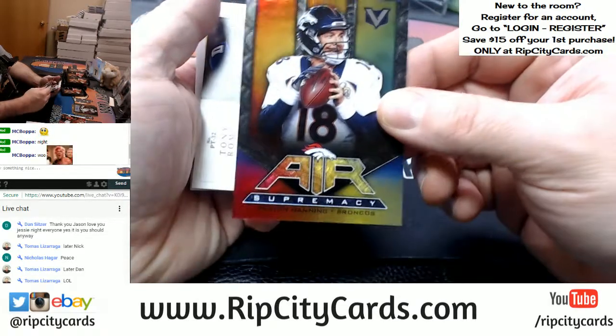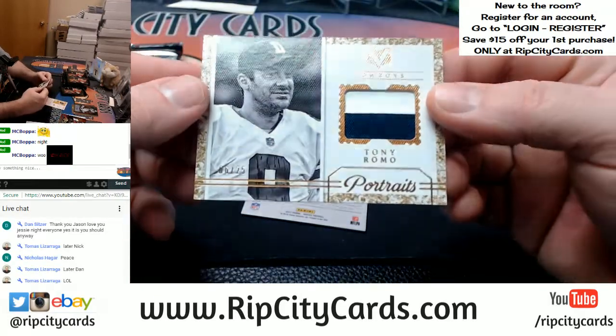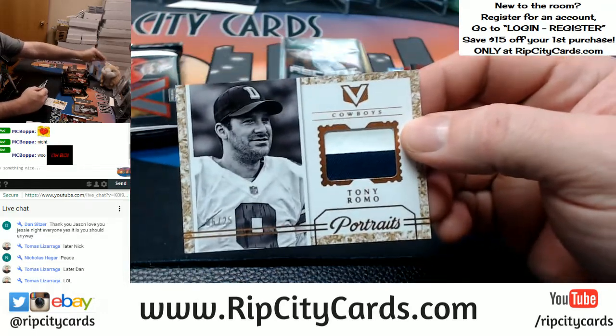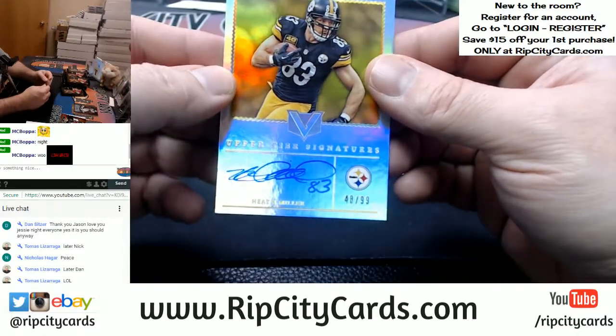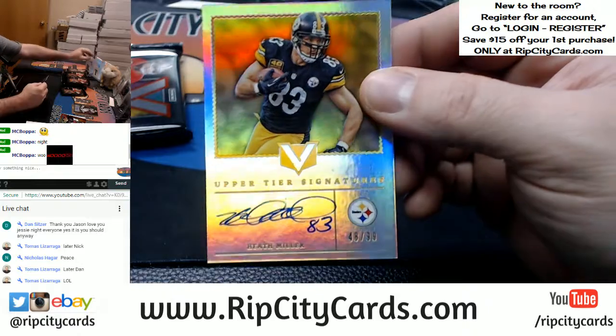A Peyton Manning Air Supremacy, and a Tony Romo, two colors, 6 out of 25 — Portraits. Swatch action. And a Heath Miller, 48 out of 99, Steelers, Upper Tier Signatures autograph.